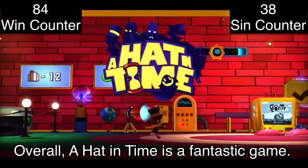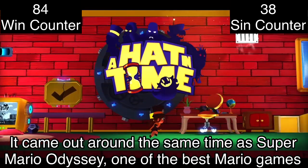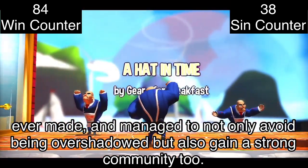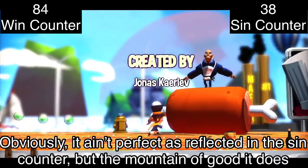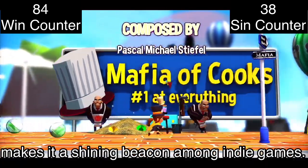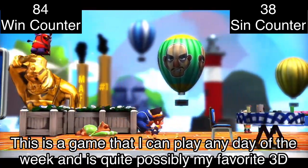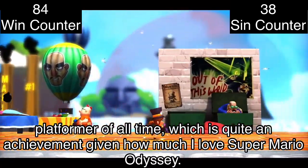Overall, A Hat in Time is a fantastic game. It came out around the same time as Super Mario Odyssey — one of the best Mario games ever made — and managed to not only avoid being overshadowed but also gain a strong community. This was Gears for Breakfast's first game, and they hit it out of the park. Obviously it isn't perfect, as reflected in the Sin Counter, but the mountain of good it does makes it a shining beacon among indie games. This is a game I can play any day of the week, and is quite possibly my favorite 3D platformer of all time — which is quite an achievement given how much I love Super Mario Odyssey.